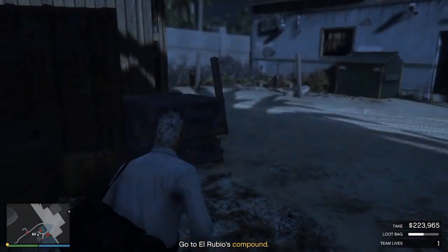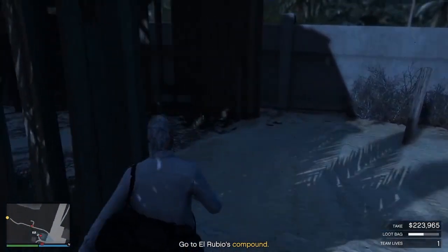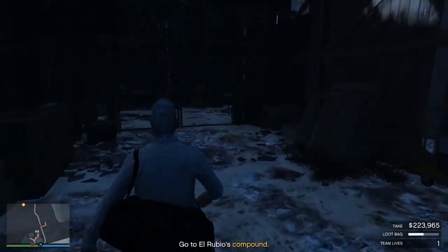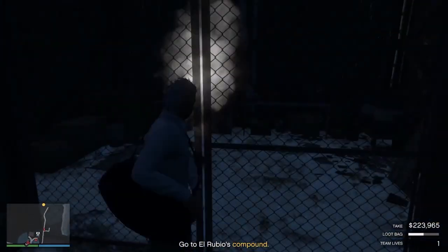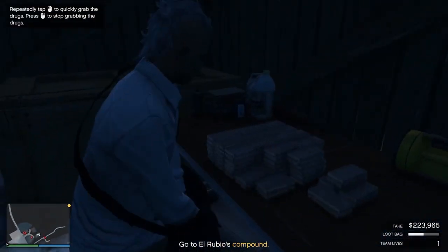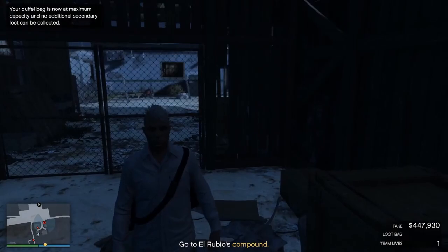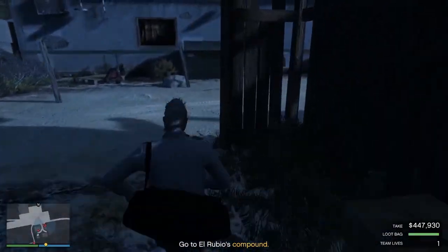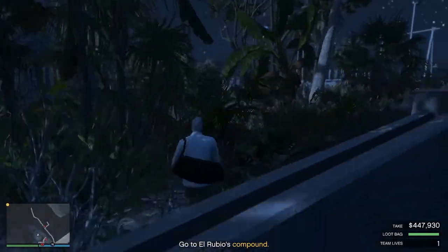This guard I just shot is moving back and forth in a straight line, so whenever he's moved back and his back is to you, it's an easy time to sneak up and take him down, and then I can continue and loot the building behind him. So I grab the Coke here, and then I'll speed it up — this is just travel from here all the way to the south end of the island where the compound is.